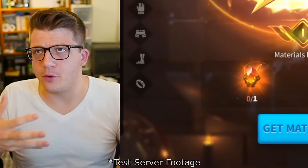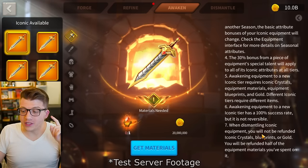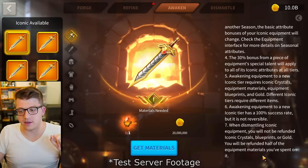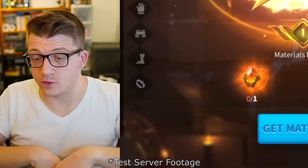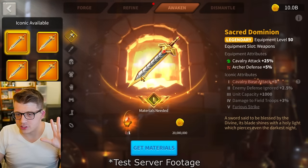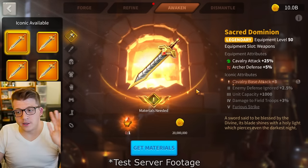When you dismantle iconic equipment, you will not be refunded iconic crystals, blueprints, or gold — you will only get back half of the equipment materials you spent. Literally half the materials, that's it; everything else is wasted. So you cannot make a mistake here: do not put iconic upgrades into pieces that you think you're going to dismantle later. It's an absolute waste.